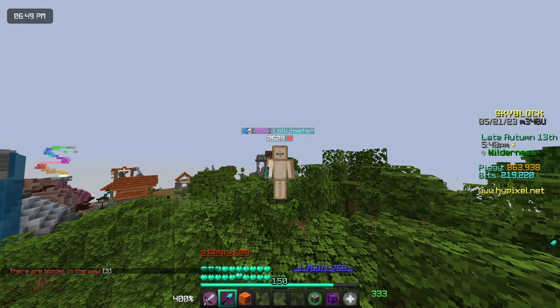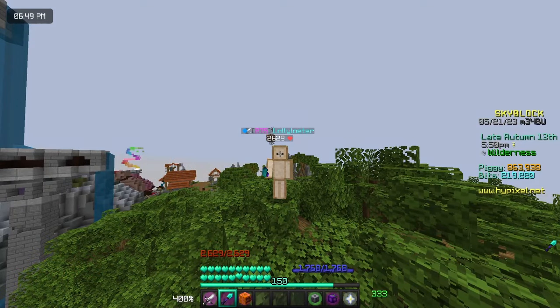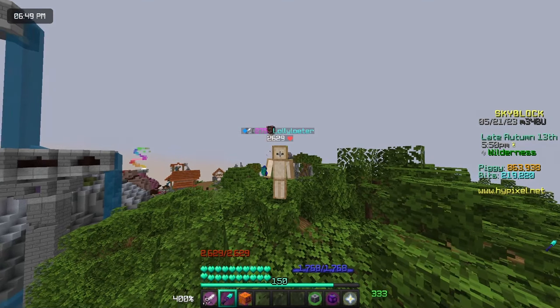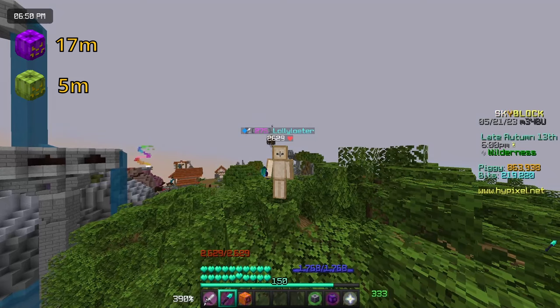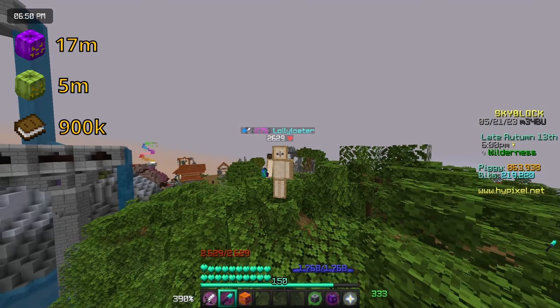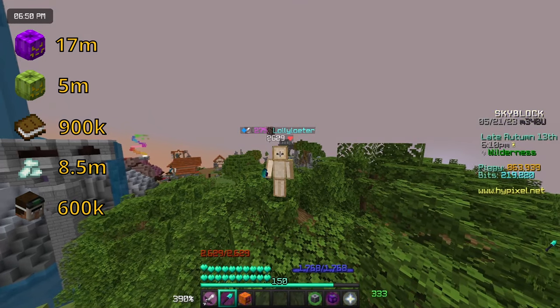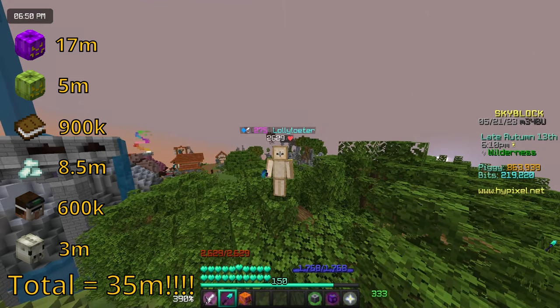Some of you may be curious about the profits I made during this spooky festival, so I'll share them. In total over one hour, I made 35 million coins — 70 million coins came from purple candy, 5 million coins came from green candy, a vampirism book was 900k, I made a lot of money from ectoplasm, 600k from the witch mask, a skeletal horse for free, and a million coins from the spooky event.